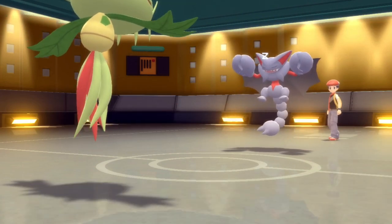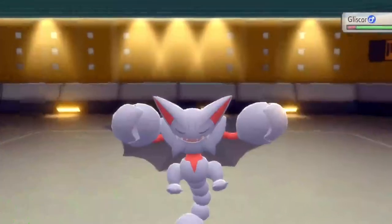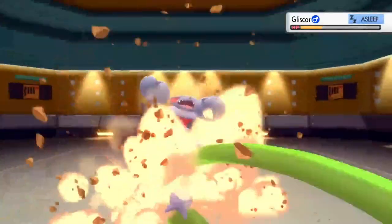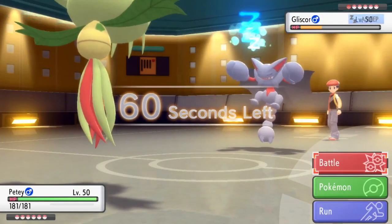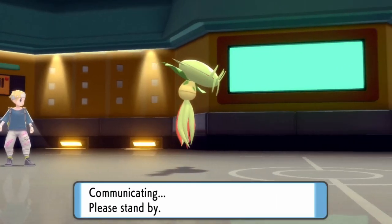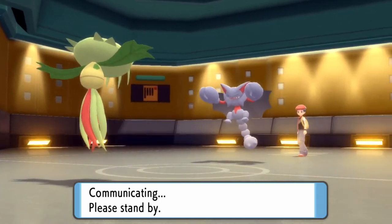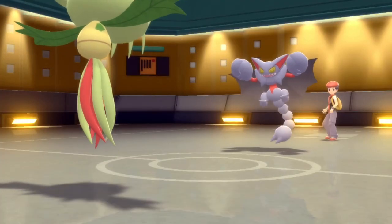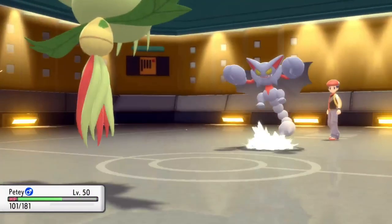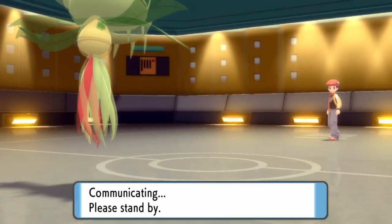I'm going to go for a Power Whip here as he stays asleep. My shenanigans so far are working. If I can get some chip damage off on this Gliscor enough to the point where I can take it out easily with some of my sweepers in the back, we should be good. I do manage to land the Power Whip, which is amazing. I go for the Crunch, figuring he'll probably switch. He actually ends up waking up and goes for the U-turn. Had he not woken up, PD would have gotten his kill against Gliscor.